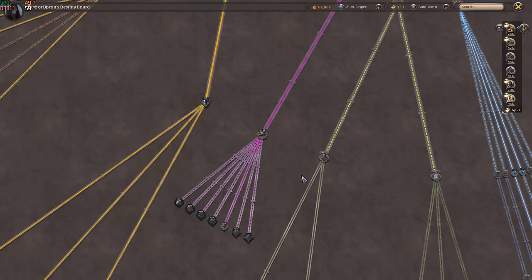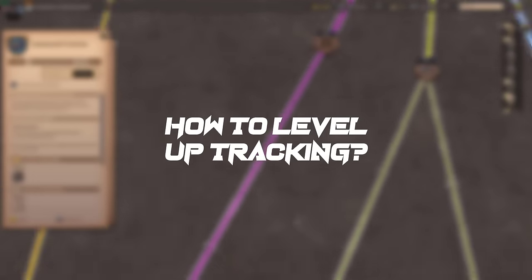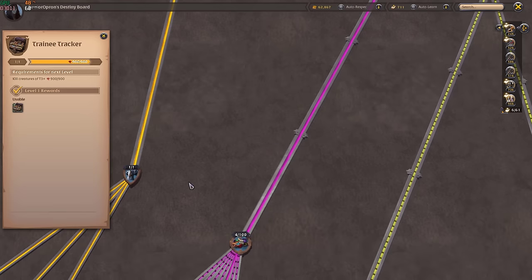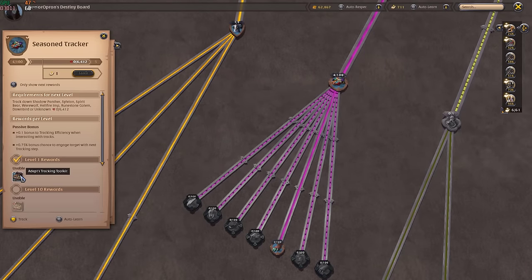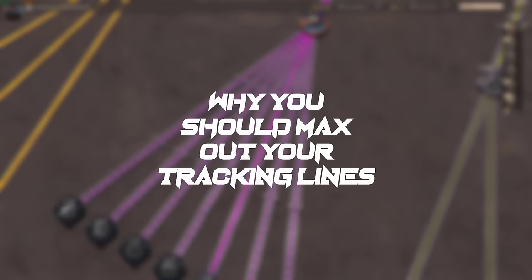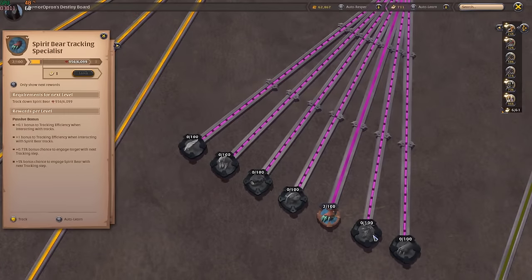You cannot pick up tier 5 to tier 8 tracking toolkits right away. To unlock them, look at the destiny board — you'll see a new line called 'Trainee Tracker.' Once you track animals at tier 3 and accomplish it, you unlock the Trainee Tracker and can use tier 4 tracking toolkits. It's totally like gathering. Track more animals with tier 4 to level up and unlock tier 5, then tier 6, tier 7, and tier 8.